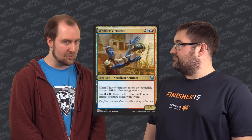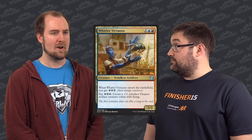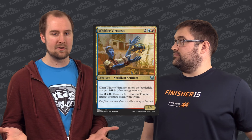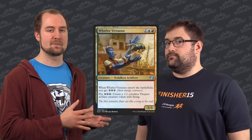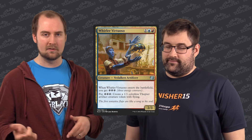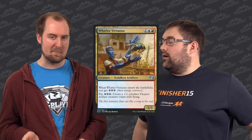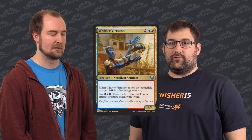Here's another one that plays right into that — we've got Whirler Virtuoso. This guy makes Thopters, not Servos, which fly. That seems way, way better than Servos. I haven't seen a whole lot of other ways to make Thopters in this set. We had them in Origins but that's rotating out when Kaladesh comes in. So if you want to take to the skies and you've got some energy to spare, just keep funneling it into this guy and you'll have an army with wings pretty quick.